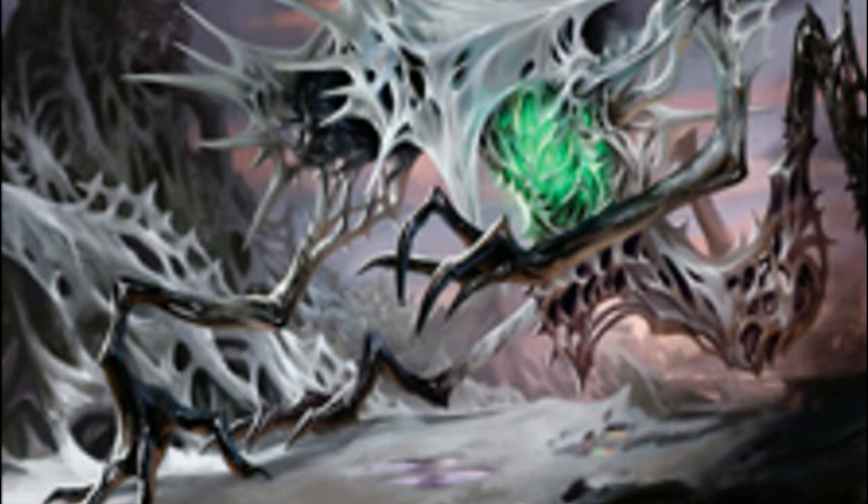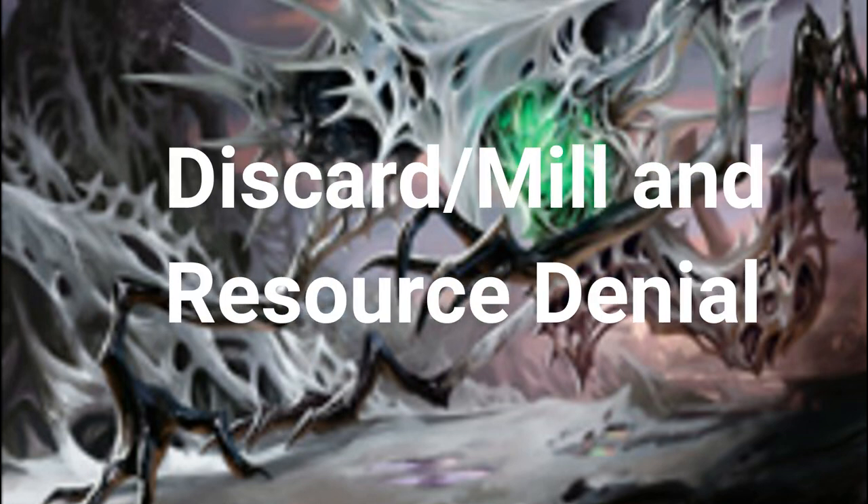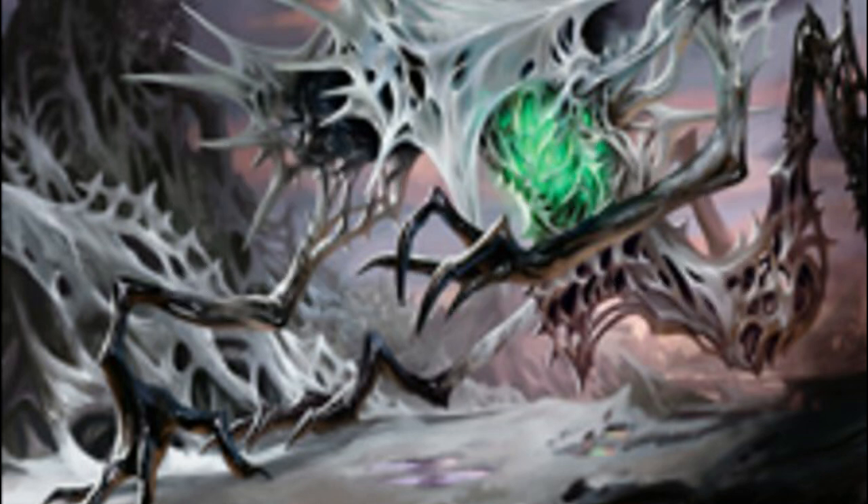There's also one other build that we're going to call discard/mill/resource denial. This is a build that's probably going to be quite a bit more mean than the other two, but I thought it was really worth looking at. So without further ado, let's get into it.